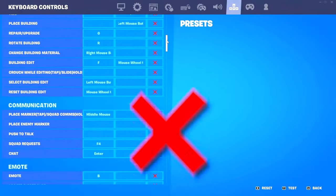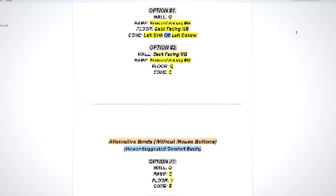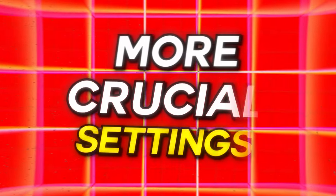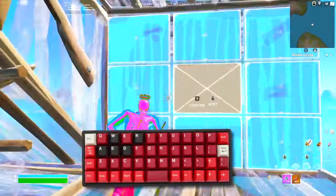If for any reason you don't like the keybinds I've shown in this video, I've gone ahead and compiled a Google Doc with alternate keybind options for those both with and without side buttons. A more crucial setting to help you improve quicker is disable pre-edits, which will disable the ability to pre-edit builds — specifically helping you not accidentally pre-edit when you're not fully comfortable with your keybinds yet.